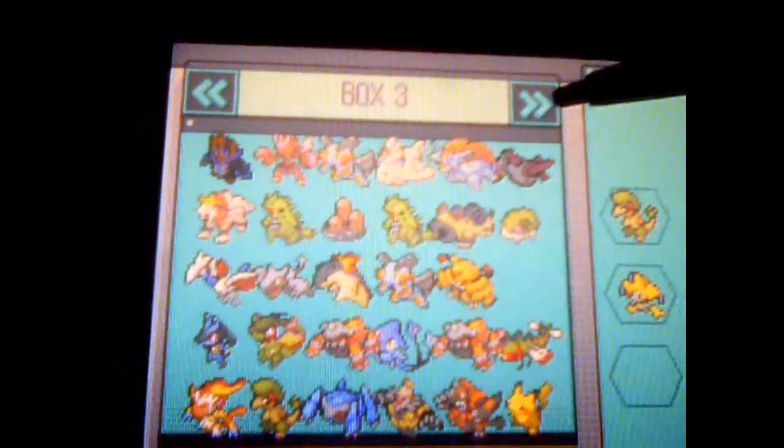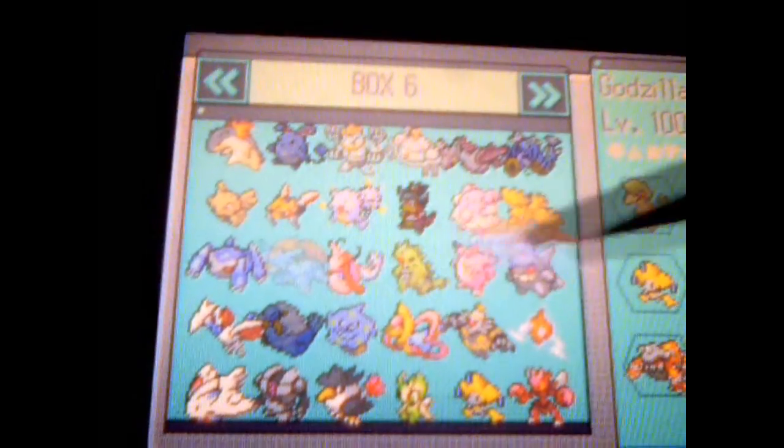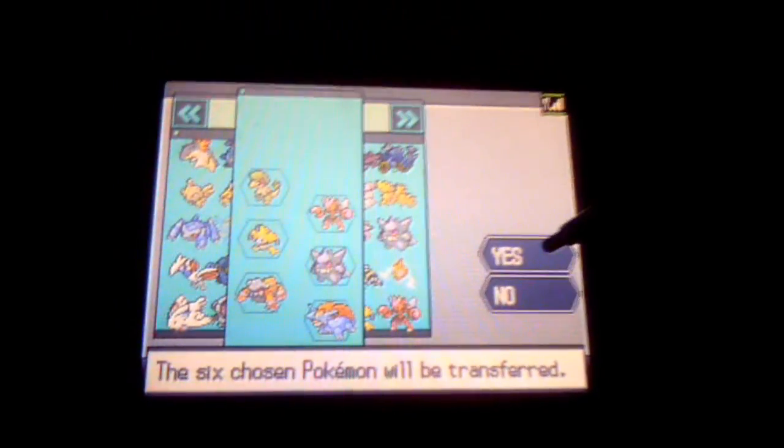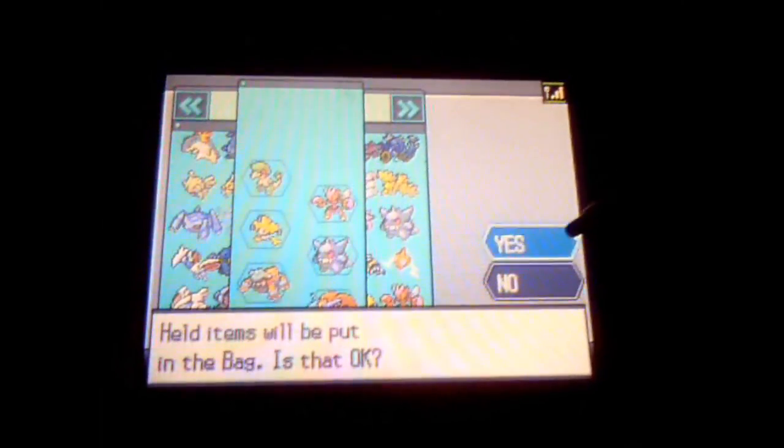I'm going to go ahead and take my Jirachi. Let's see what else I have in here — yeah, as you can see I have a lot of guys to choose from. Let's go ahead and take Gengar, Heatran, and we need one more. I'm going to go with a Salamence. Let's see if I can find a good Salamence — here's one. Now that we're completed, six chosen Pokemon will be transferred. Yes. Held items will be put in the bag. That's fine — I just really care about the Pokemon.